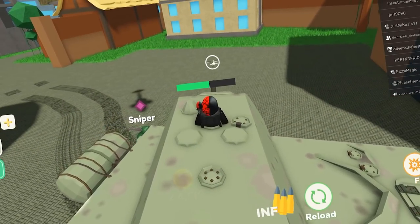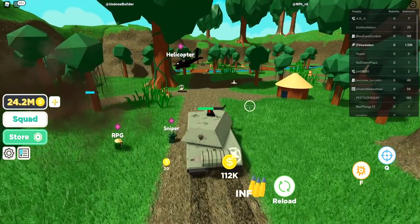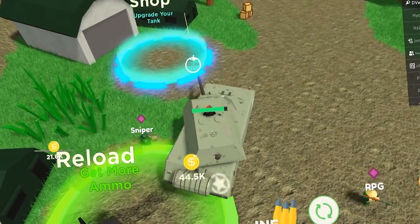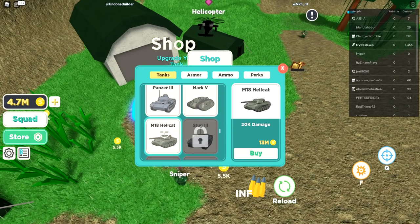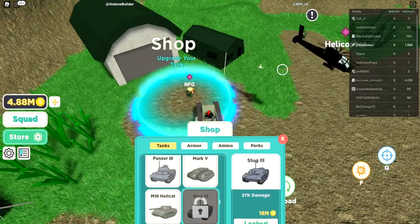We're going to position ourselves and spawn camp these two tanks for a bit. We've gathered about 24 million so far. Let's go to the shop — we need the Stug, which is 13 million plus 18 million. That's 31 million more. We need about 27 million more.